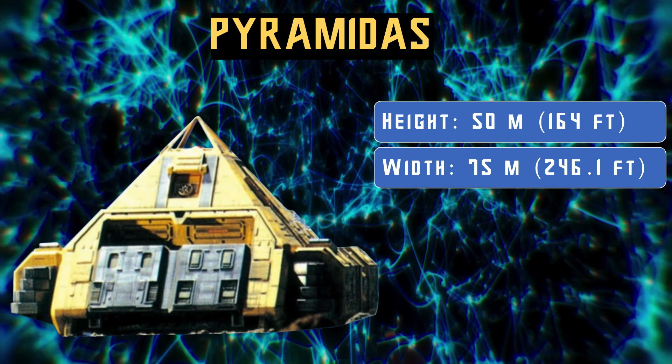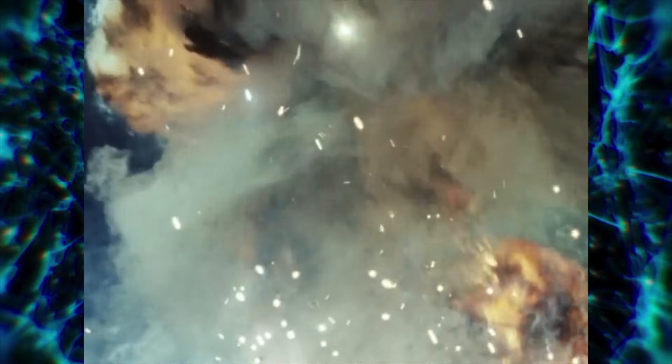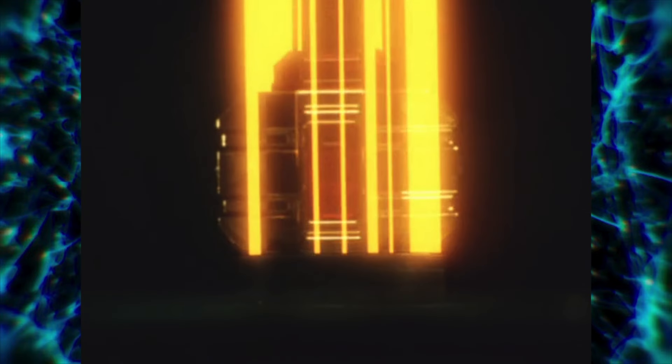The massive interstellar traveling Zord, Pyramidus, was the personal carrier Zord of the Gold Ranger, Trey, Lord and Defender of the planet Triforia. The giant pyramid stands at a height of 50 meters, which is 164 feet. It also has a width of 75 meters, which is 246.1 feet. It can fire a laser from its tip and shoot lightning bolts at its enemies. In addition to flying, it can also roll on the ground when activated by the Gold Ranger's Zeonizer Crystal.